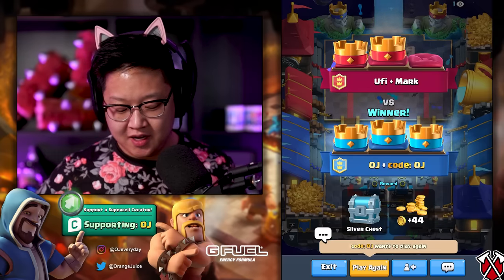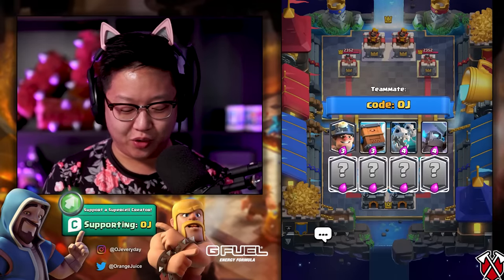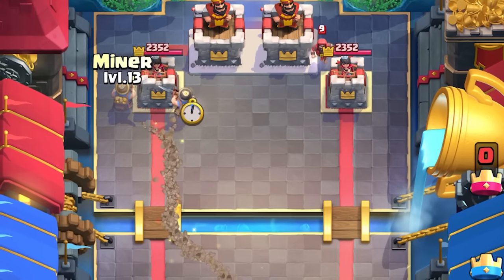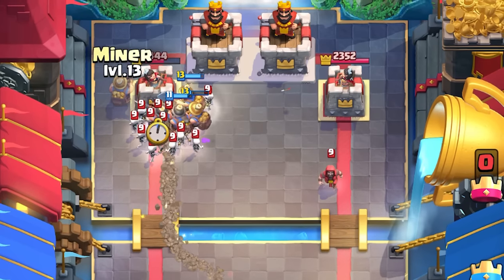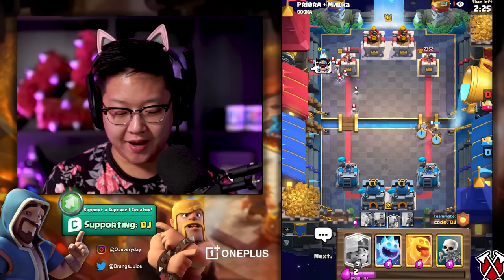Now we got to set up on the other one because I want to do a miner. OJ wants to play — I hit play again on my second device and then exit, select the deck. Now that's ready, player one is going to hit play again. Double miner, double trouble with that glitch out. They're level eight. I'm not gonna make the same mistake — I'm not going to activate the king tower too early. Oh gosh, that was a pretty good tornado.